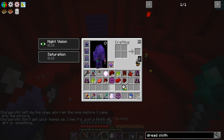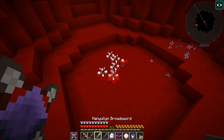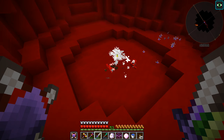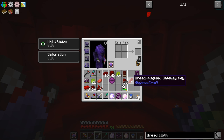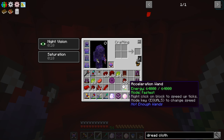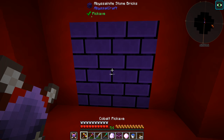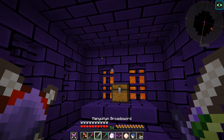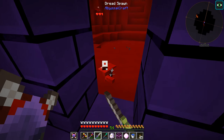That's a lot of drops - we already have the magnet on. We ended up getting eight dreadium ingots, some dread fragments, dread shards, and the Dread Plague Gateway Key - this is what we need. We need to transmute that. There's a chest back here - the legendary treasure of the Dreadlands. A piece of dirt. Awesome.